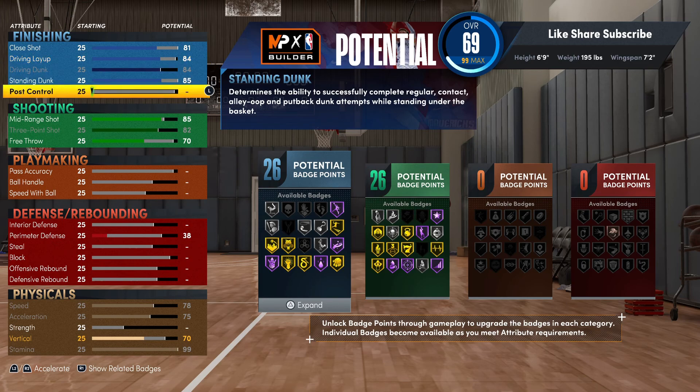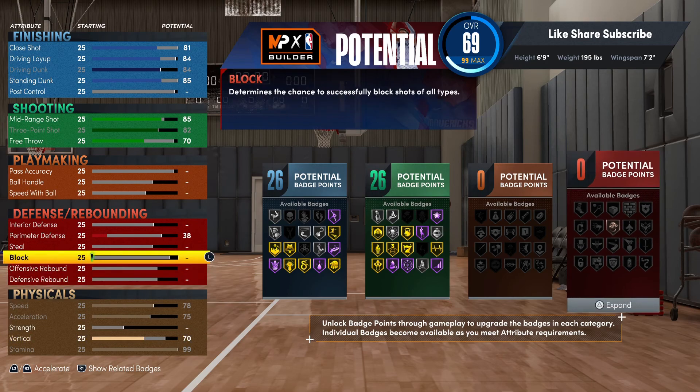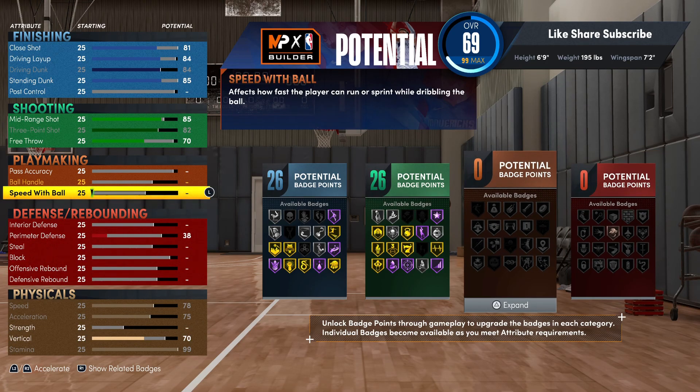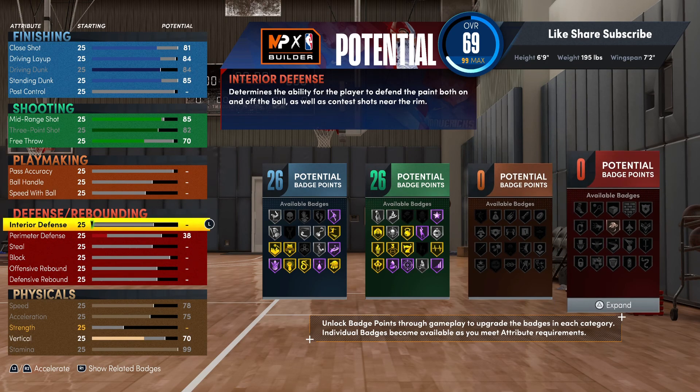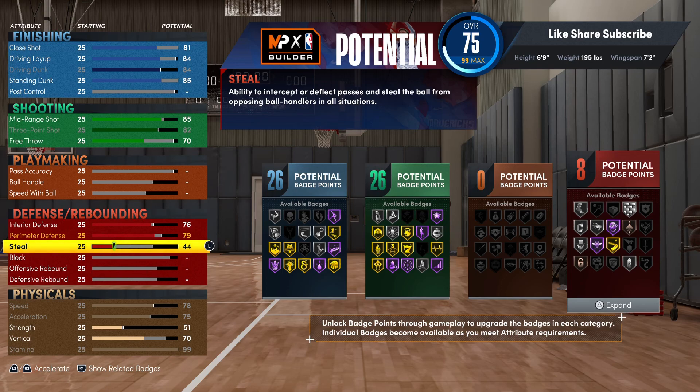Throw on the finishing badges and get your driving dunk up high enough to get the contact dunks. Make sure your vertical is at 70. Moving on to defense - you want to put your interior defense at 76 and your perimeter defense at 79. This is a really fire lockdown build.